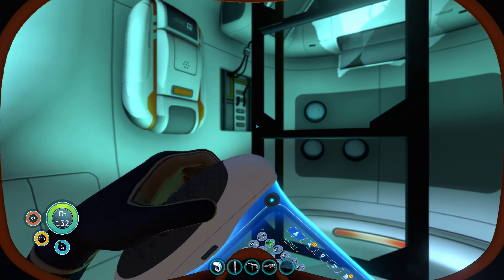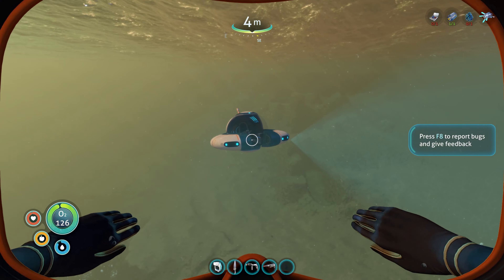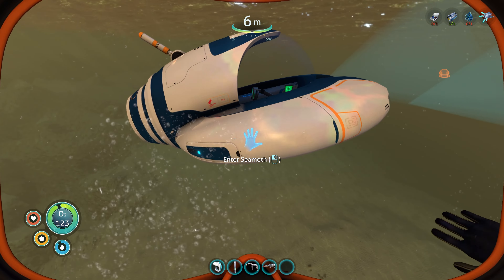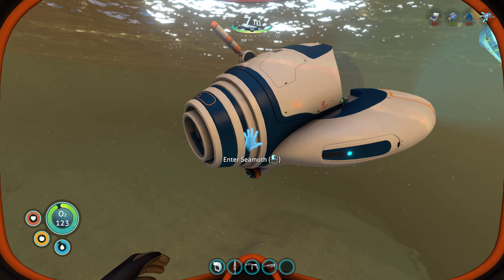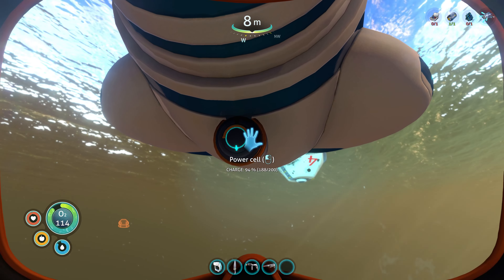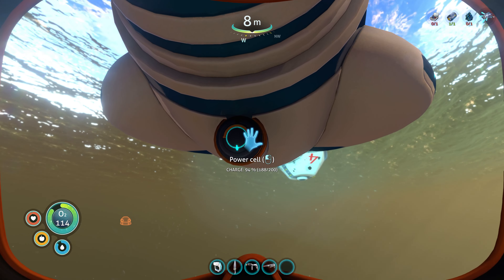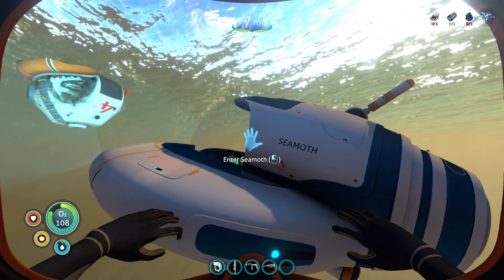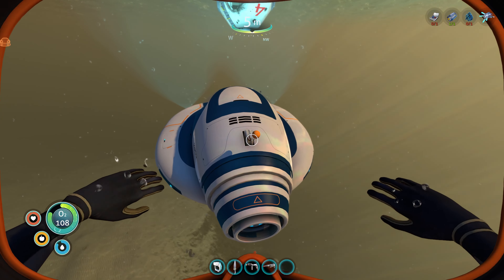My inventory's full right now. Oh, does Carl have, like, storage? Enter Seamoth. I imagine there's got to be some kind of power cell. Ah, that's how we change the power cell. Okay. There's probably some kind of way to... some attachment for storage, right?